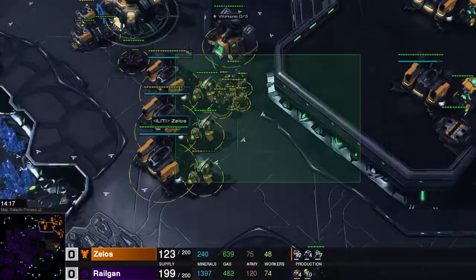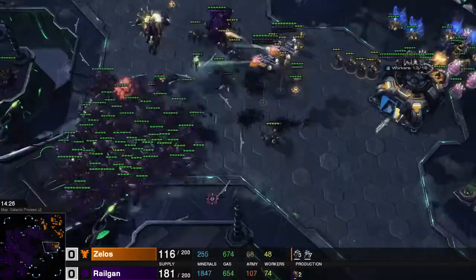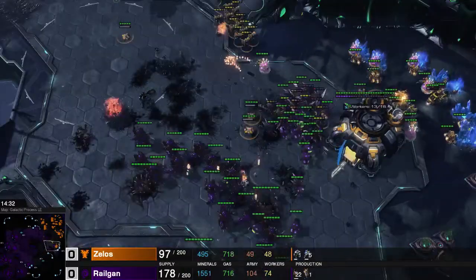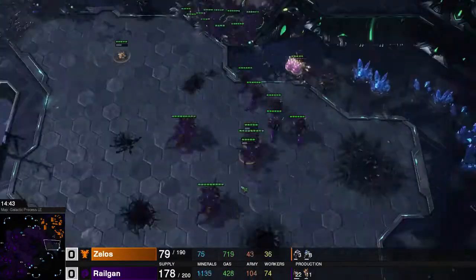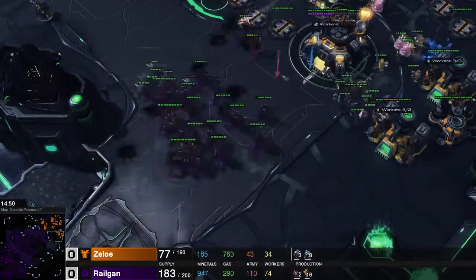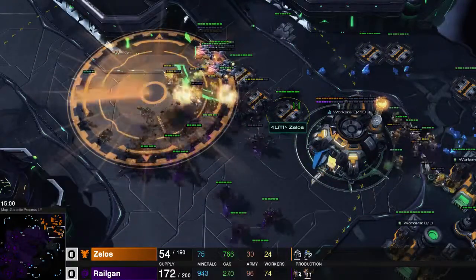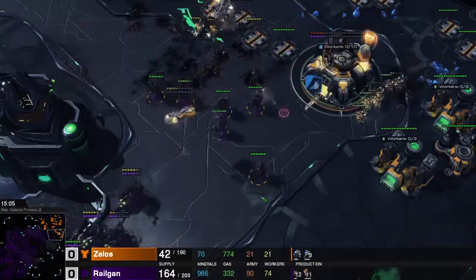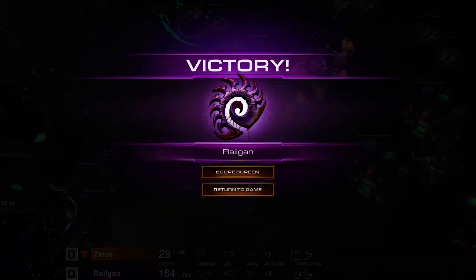Lurkers are pretty good as long as the Terran doesn't have a lot of Liberators. Some Lurkers go up here, ready to burrow — shooting away at those units. He has to go up there to clean them up. At the same time I'm moving down here as well, burrowing some of my Lurkers and cleaning up his Bio. The Command Center falls rapidly against my Hydralisks, and this is pretty much it. I won this game by the use of Queen-Ling-Hydra-Bane, then added some Lurkers, with the Queens moving to finish him off as well. Hope you guys enjoyed this video of Hydralisks actually doing something in a ZvT. Thank you all for watching — I'll see you tomorrow. Bye!